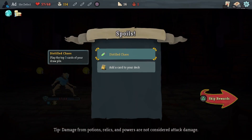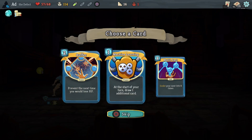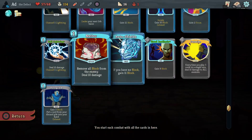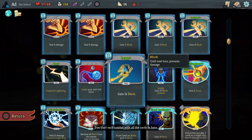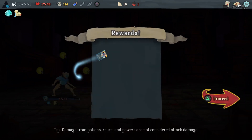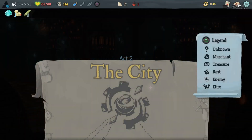First boss off the table! Didn't get too destroyed. Got Distilled Chaos Potion - play the top three cards of your draw pile. What cards should we take? Multicast is not how I'm going, so ignore that. Machine Learning draws one additional card at the start of your turn - that can be good because we want to get the Lightning cards out. Or Buffer: prevent the next time you would lose HP - that can be such a clutch card, especially if I've got Hologram. Let's take Buffer. I've not been picking up a lot of potions, so let's take the Sozu, and we'll save that Distilled Chaos for when we really need it.